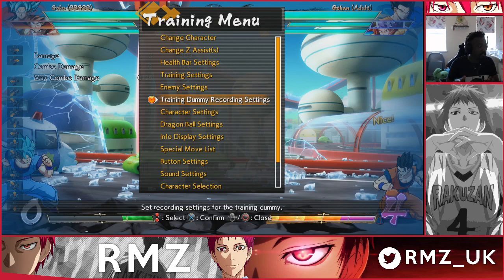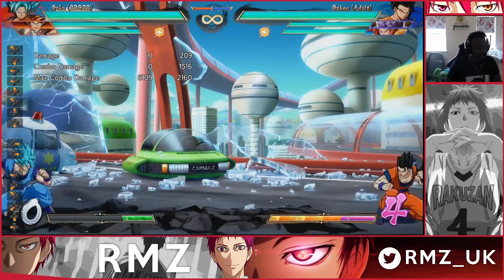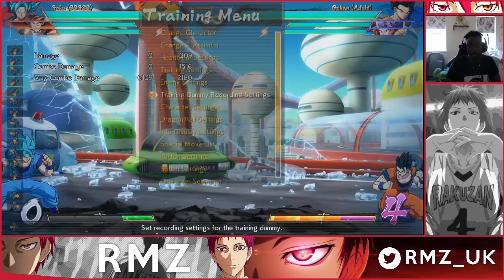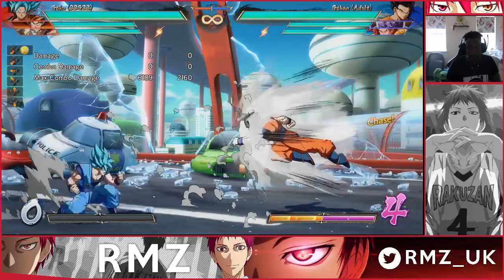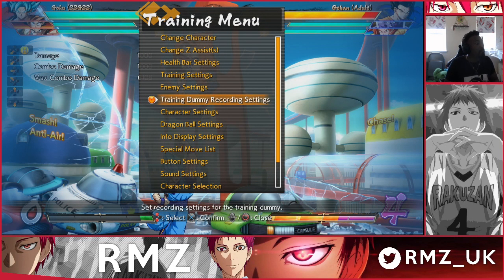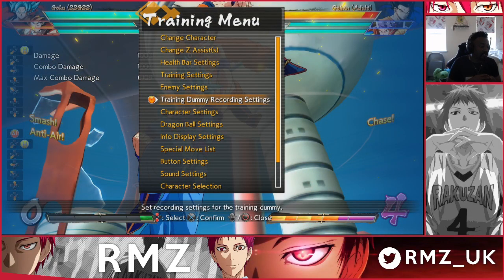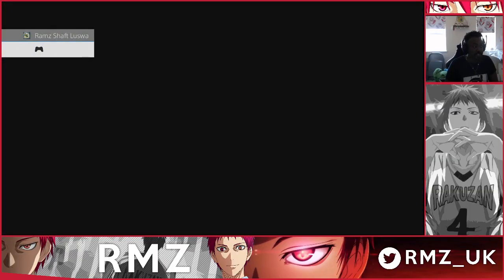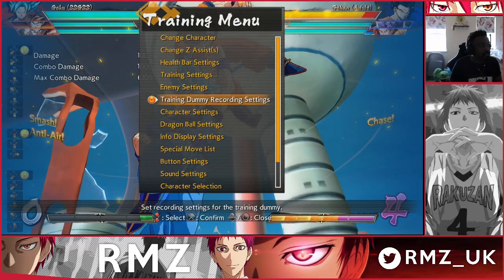Awareness is knowing what options your opponent has in a specific zone. From far range, Gohan can do 5S, Masenko, and superdash. If I know that, even if I'm jumping in the air and Gohan goes for superdash, I can react. I disengage from mid range and go back because the superdash might be too hard to react to up close — so I disengage to engage from a further range. That combines zone and awareness together.